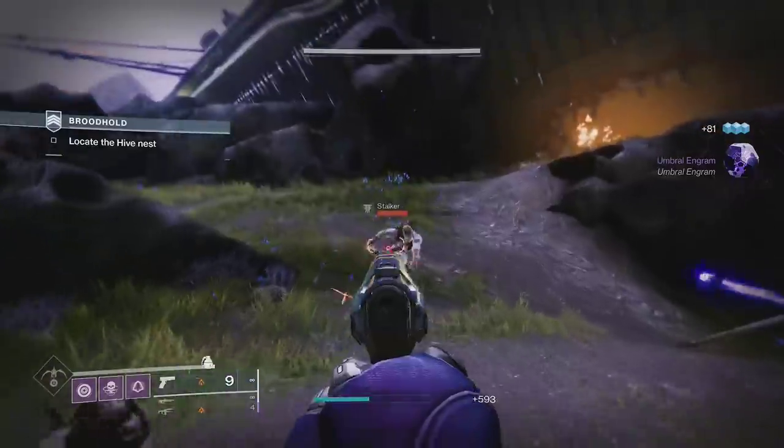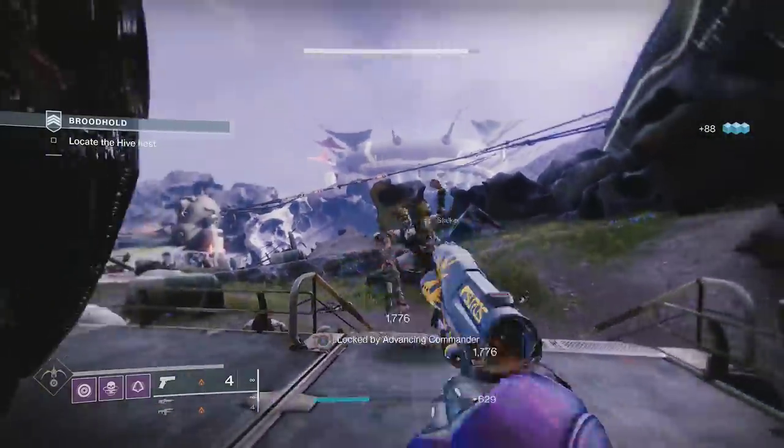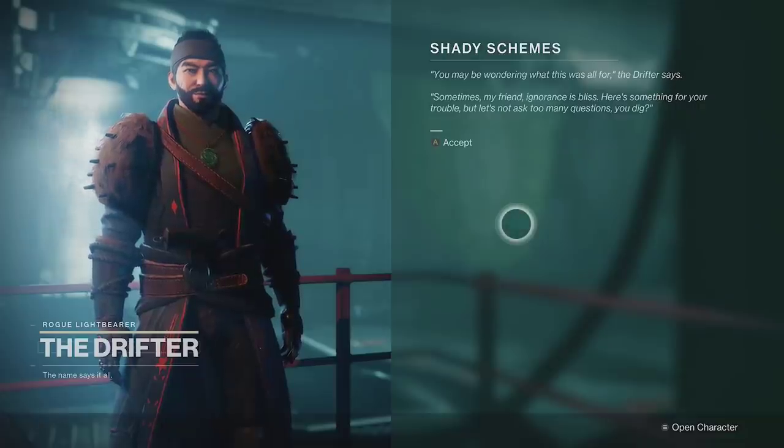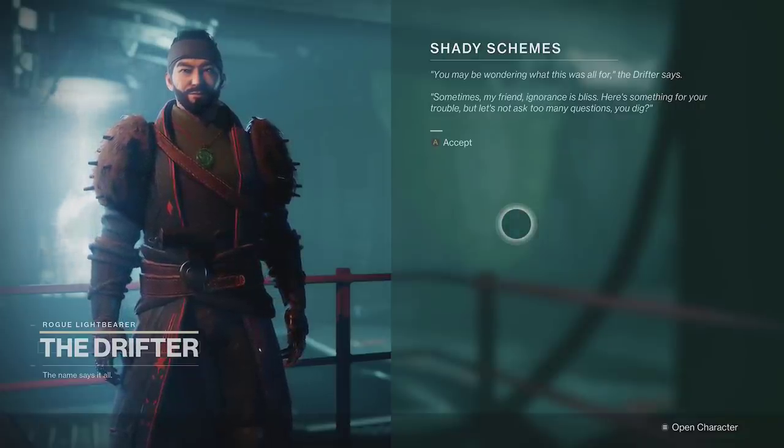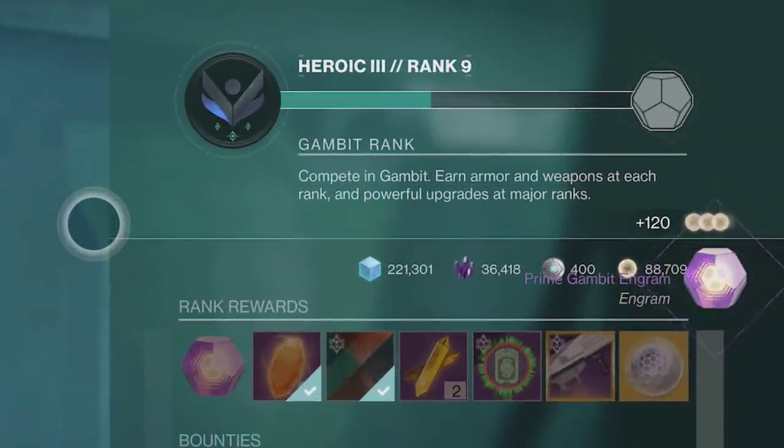Like I said before, these are all one-and-done sources, so if you're trying to farm for as much as possible, you're going to want to do one of these next two methods. The first method is completing vendor weekly challenges. These require you to complete 8 bounties over the course of a week, and they give 120 Bright Dust per vendor.